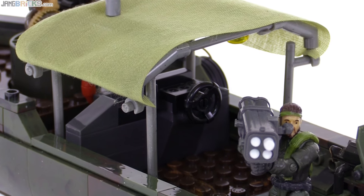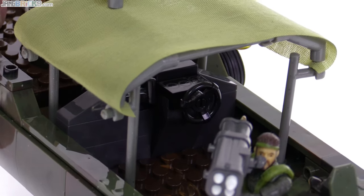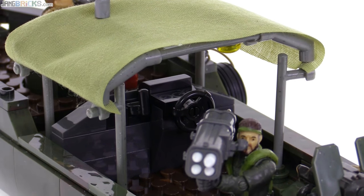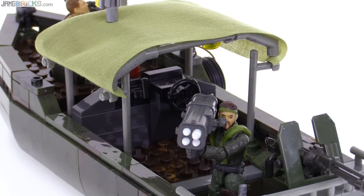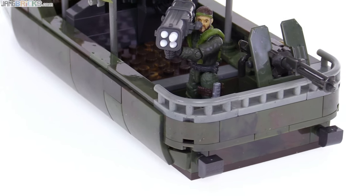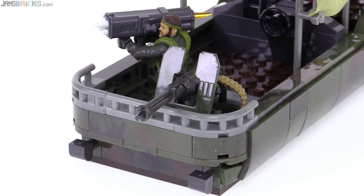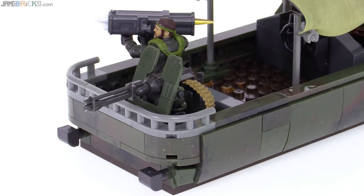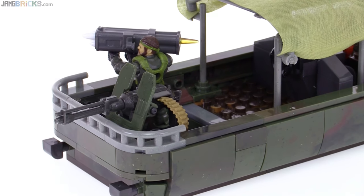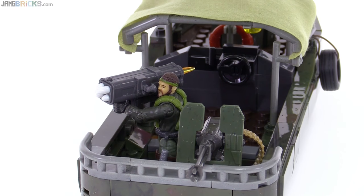There's a spot where you can set up a figure at the wheel, and there's a little console up on top. It's a little tough to see with everything built, but that's actually a printed piece up there. I think it's a bit of unnecessary detail to put a print in there, but I very much appreciate it. Anytime you can get detail, it's better for collectors, viewers, and even for kids who want a little more understanding of what's there.